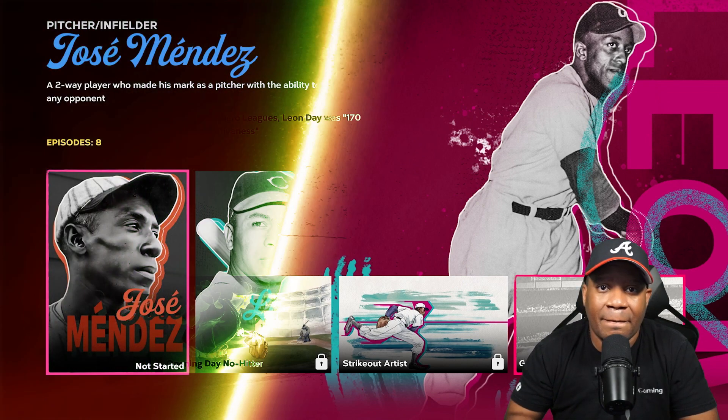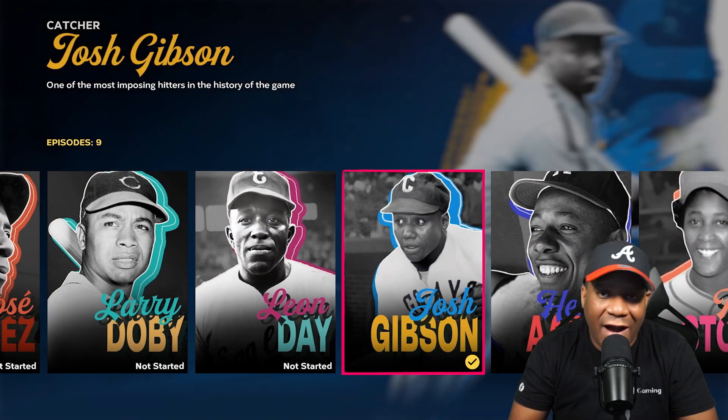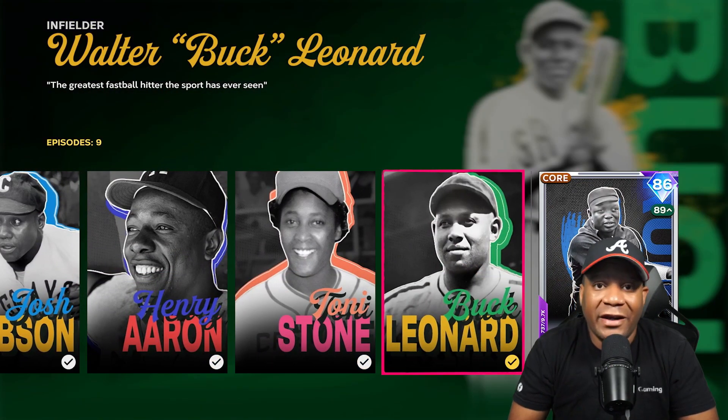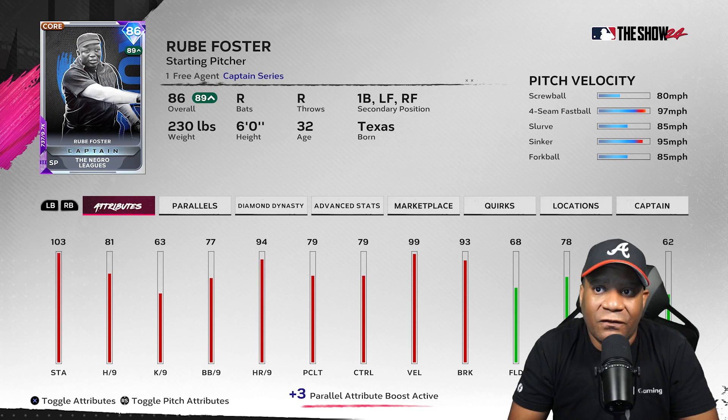Now that you've seen the three players added to the Negro Leagues storylines part two, hopefully you were able to do part one as well. If not, you'll need to go back and unlock Jose, Larry, Leon, Josh, Henry, Tony, and Buck. Once you unlock all those players, you'll finally be able to get to the captain, which is Mr. Foster himself. These cards are still pretty good and the game is still fairly new.